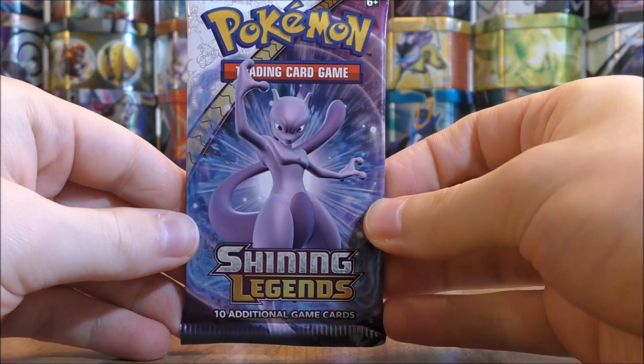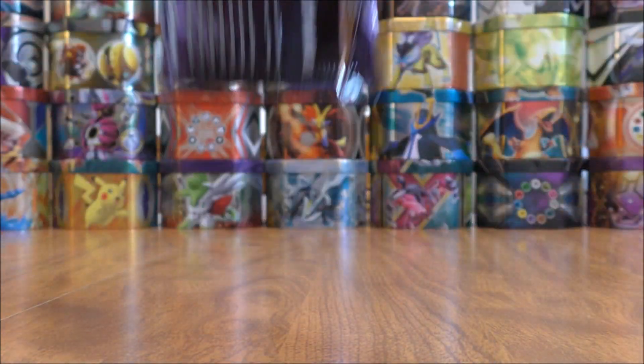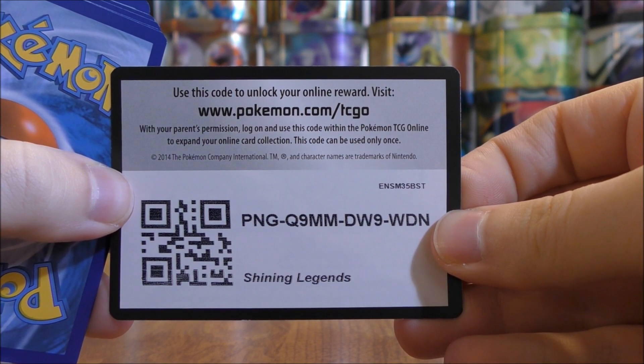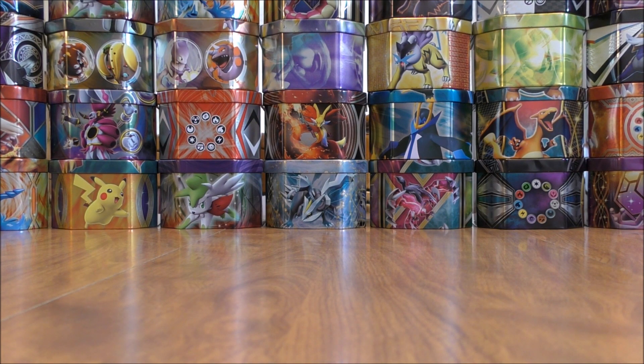Final pack here in this Mewtwo pin collection box — fittingly has Mewtwo on the cover artwork. Take a look at the code card here, and you can see TCGO after the Pokemon.com URL. There's really no way to distinguish between any packs — all the packs have that same code card.